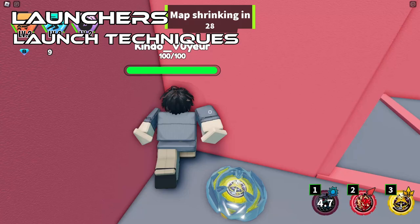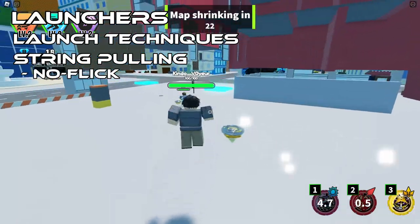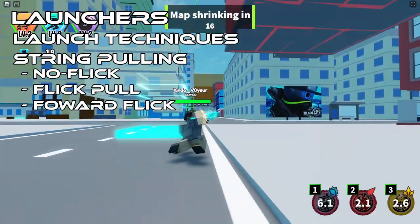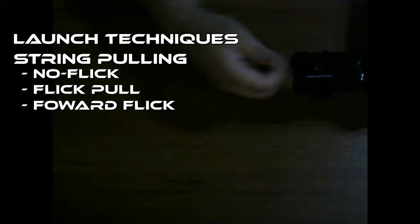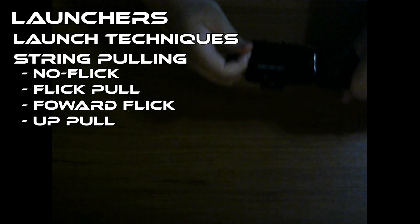This next technique is specific to string launchers and concerns the way you pull the string. There are a few ways: the no-flick, where you don't flick your wrist at all; the flick pull, where you flick your wrist when pulling the string; the forward flick, where you move your arm more forward while flicking your wrist and pulling the string; and finally the upwards pull, which is more commonly used with the gun configuration. You can pull the string however you want.